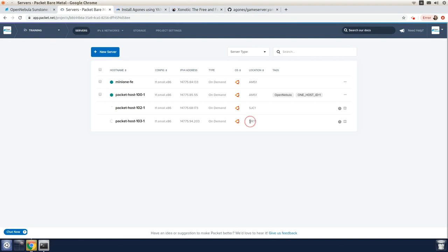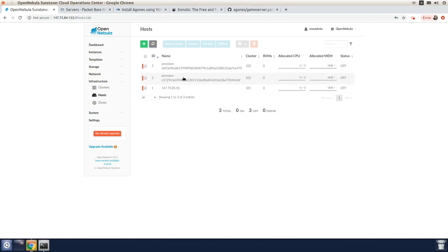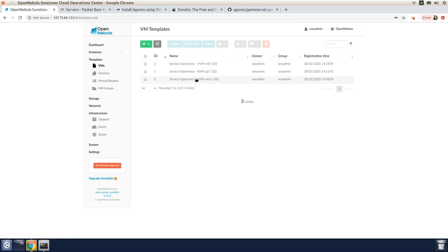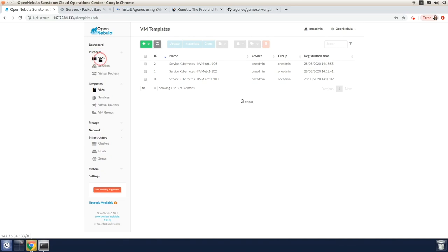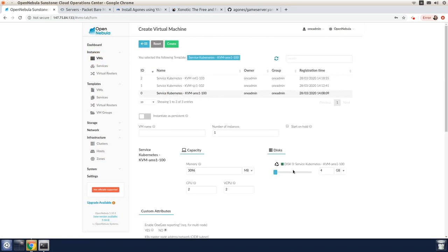The deployment activity is set and will probably take about five minutes to complete. About five minutes has elapsed and we've come back. You can see that the resources have been deployed and they're ready within the OpenNebula cloud environment. Now what we're going to do is instantiate the Kubernetes cluster in each location.